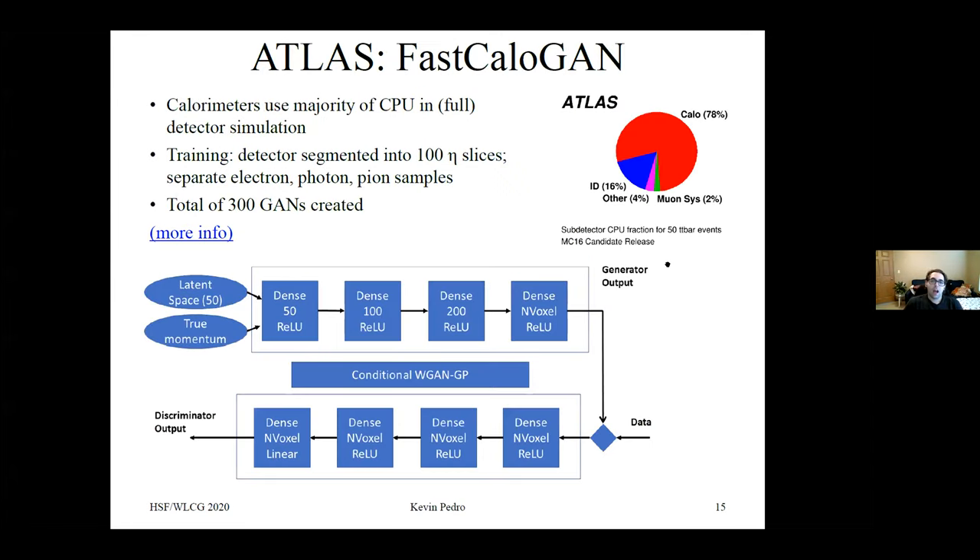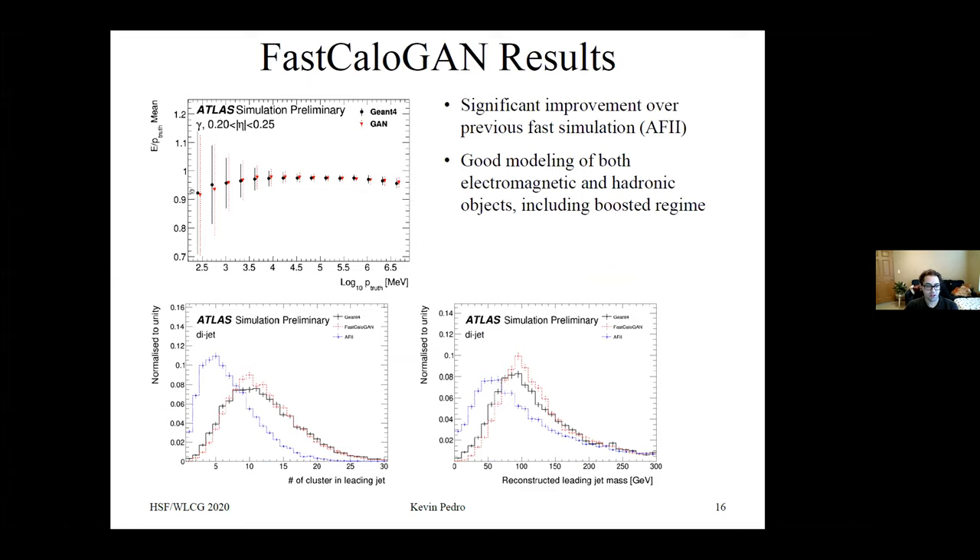In ATLAS, one thing they're working on is FastCaloGAN. Their calorimeter simulation uses the majority of CPU in the full simulation. They trained with the detector segmented into 100 eta slices with separate samples for electrons, photons, and pions — a total of 300 GANs. These do a very good job reproducing Geant4 distributions and quantities, a significant improvement over their previous FastSimulation using classical techniques. They even have good modeling in the Bragg regime, which has traditionally been somewhat difficult for fast simulation. FastCaloGAN is being considered for deployment in run three.